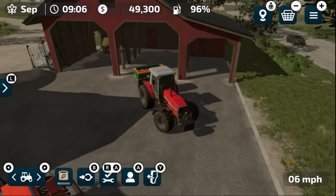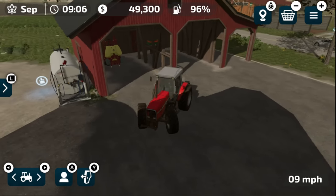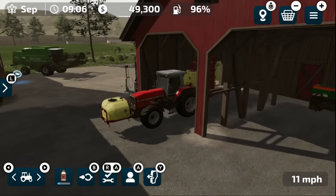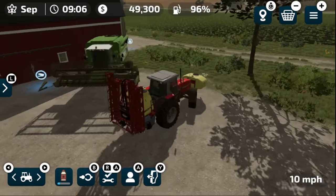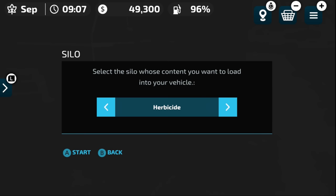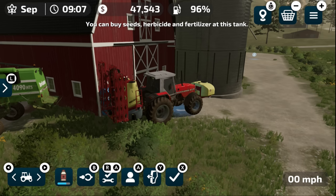Let's drop the Amazon spreader back in the shed and go attach the sprayer. You'll notice we also get a front tank with the spreader as a weight, which is a nice simple way of doing that. We're a little low on herbicide in the tank, so let's pull up behind the main farm, hit X, and fill it up. We can't change to anything else — herbicide is the only thing that goes in here.